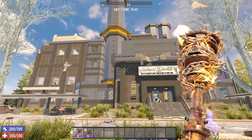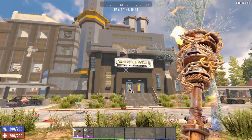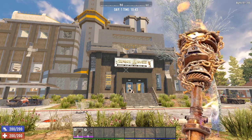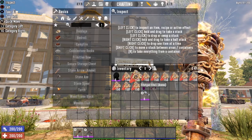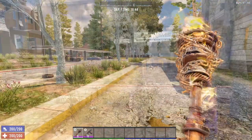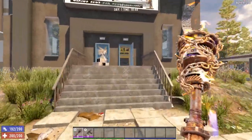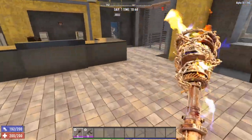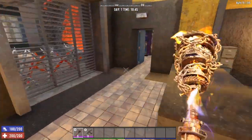What better way to demonstrate the effectiveness of this build than raiding the Shotgun Messiah factory? We've got our club and our shotgun with some shotgun shells. We are not going sneaky, we are not going quiet — we are going loud and proud, straight smash-mouth style, straight into their zombie faces.